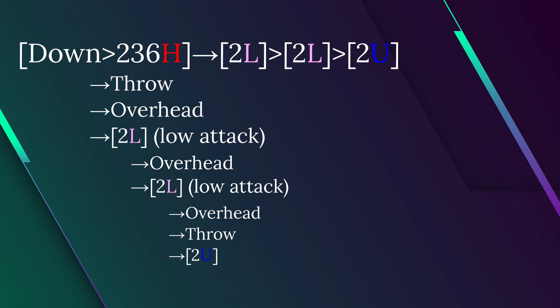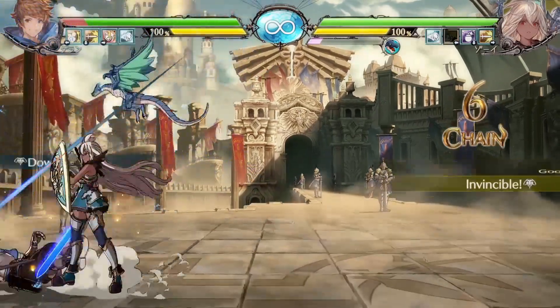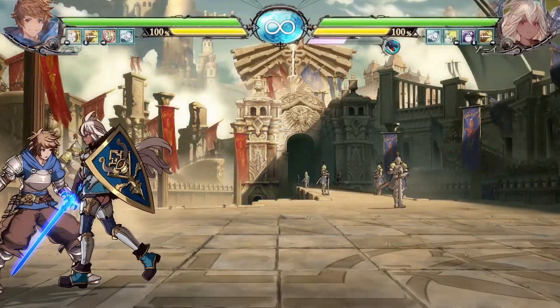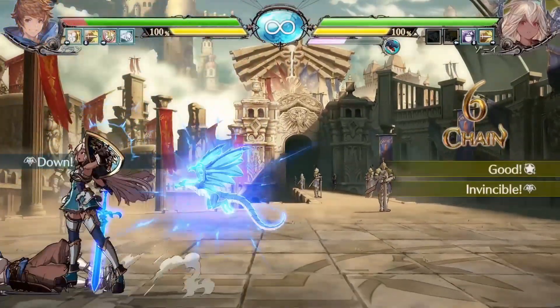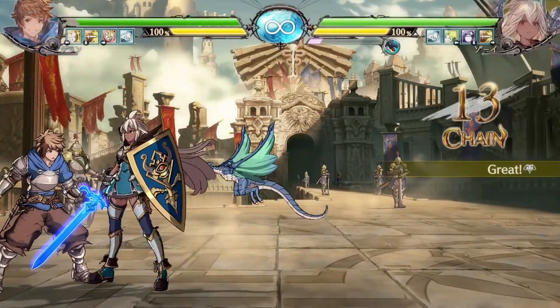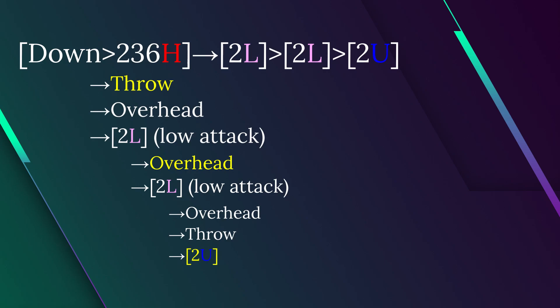For example, take instant overhead and 2L overhead. Instant overhead won't combo even if you get hit. But 2L overhead or delay overhead combines with the beam to allow a combo. Knowing this, we can prioritize reacting to certain options over others.